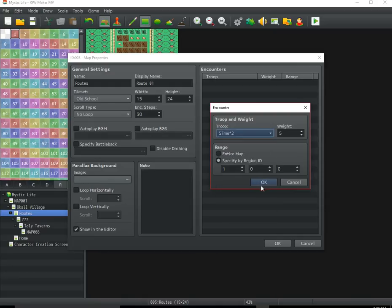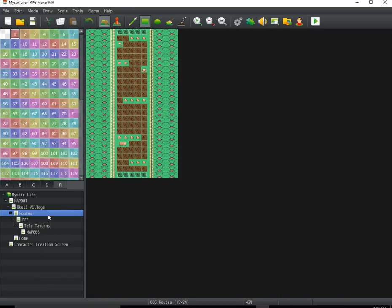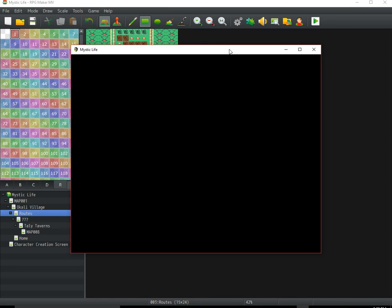We're just going to do some slimes. Just click OK — I think that should do it. Let's see if it works. We're just going to click play and jump right into the battles.